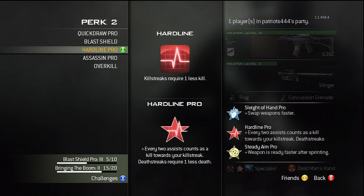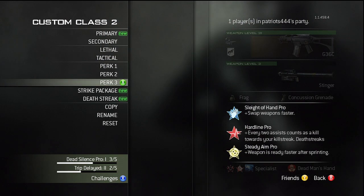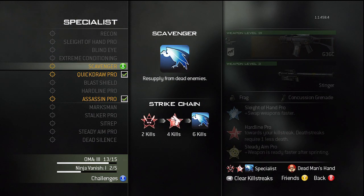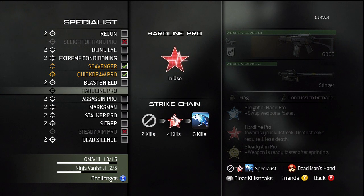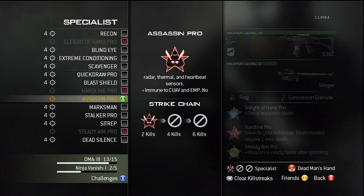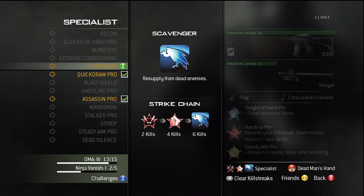Now this is where it gets serious. Perk 1 is Sleight of Hand, Perk 2 is Hardline Pro preferably, and Perk 3 is Steady Aim. For the strike package, you're gonna want to use the Specialist package, and you're gonna want to select them in this order — in this order only.